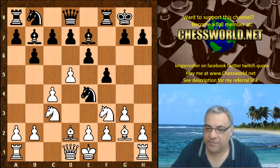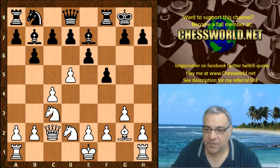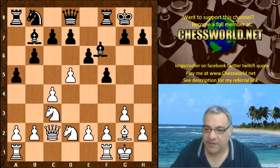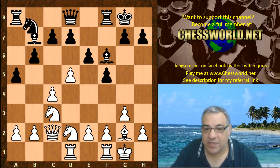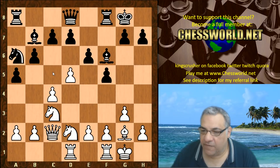So f5, we have now Queen c2 actually offering the dark square Bishop. Knight takes d2, Knight takes d2. A5 - as though black's interested in the c5 square, putting a Knight on c5. The Knight hasn't got the natural route to get to c5 but it can go sometimes via a6. White plays Bishop f6, Rook ad1, and now Knight a6. So that c5 square is a kind of Achilles heel of white's position.